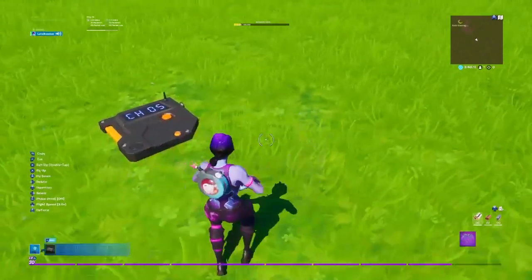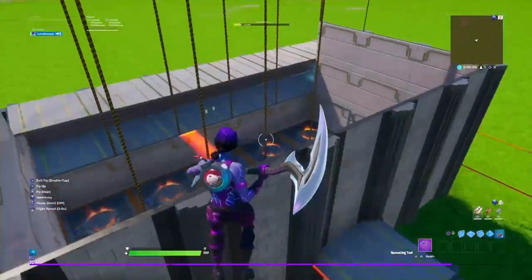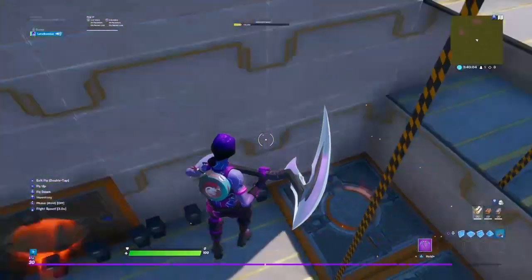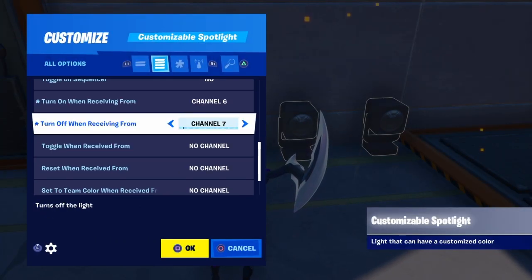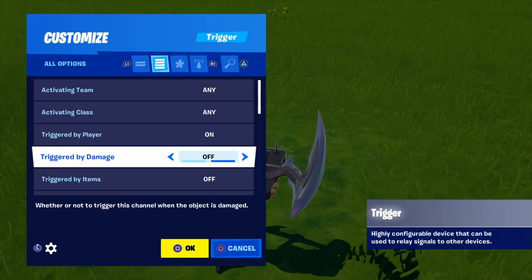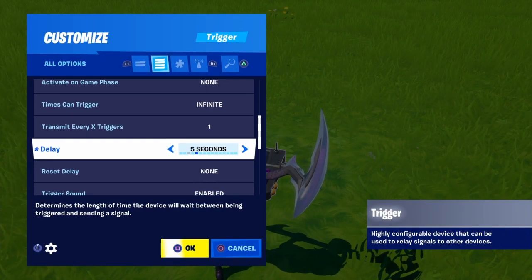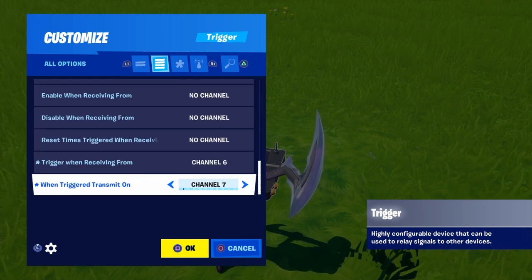Once you have that done, whatever these lights are on — channels 6 and 7 — you're going to want to put a trigger and just flip-flop these: put the delay on five seconds, put this on channel 6 and then this on channel 7.